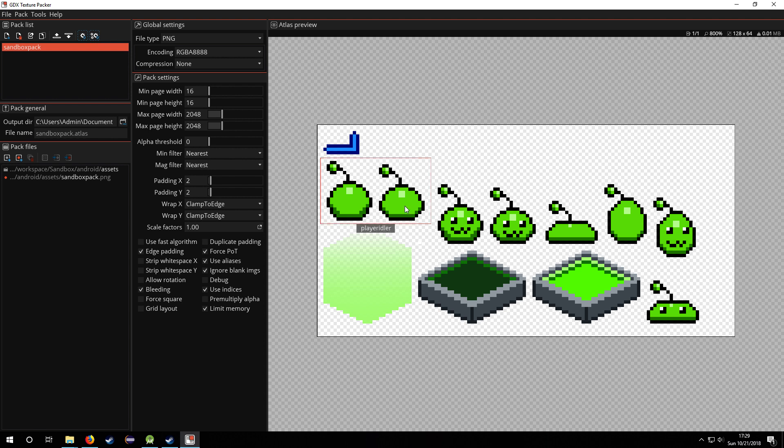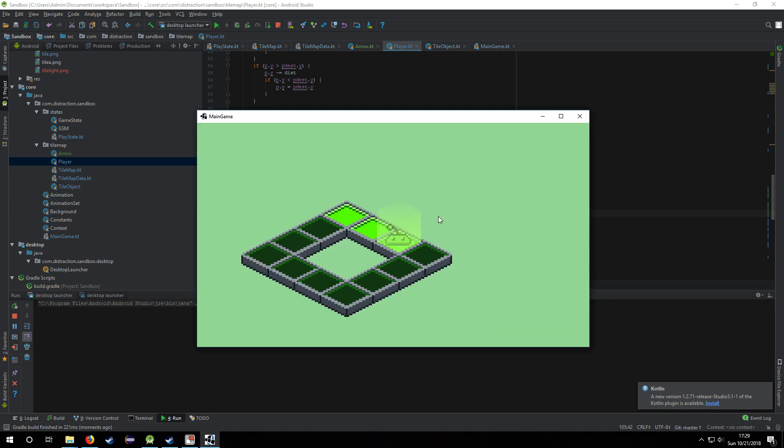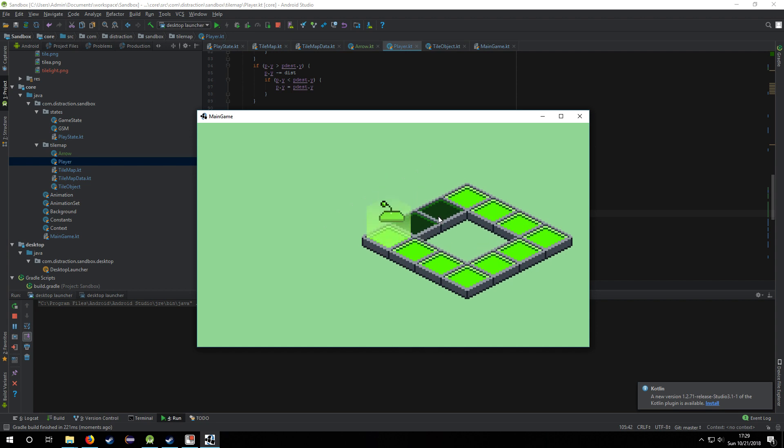I also have the reverse version of each one of these, which is basically I just remove the eyes and the mouth. That's for if you're going up or left — you don't see that layer. So if I'm going right or down you see the face, and then left and up you don't.